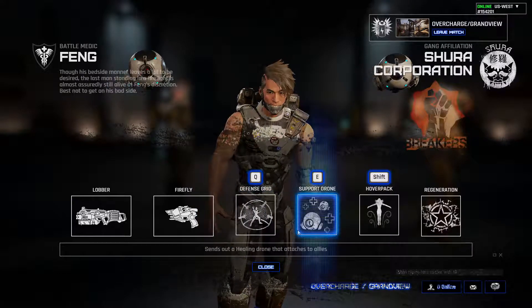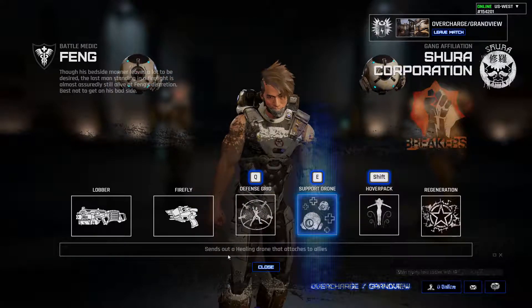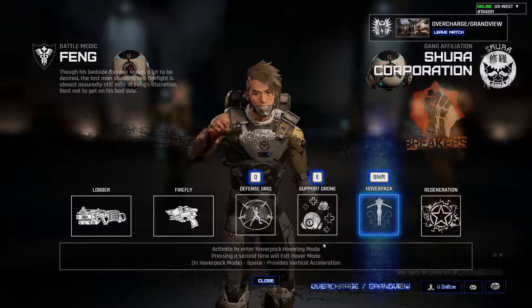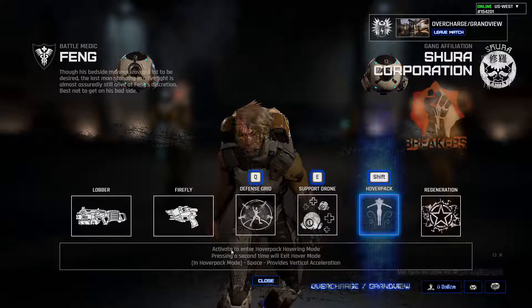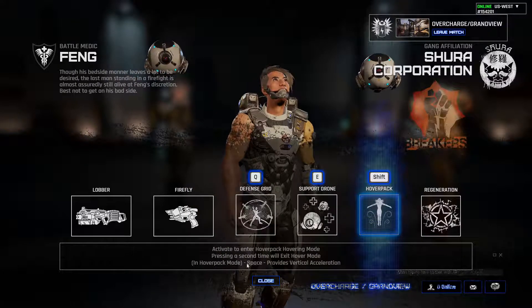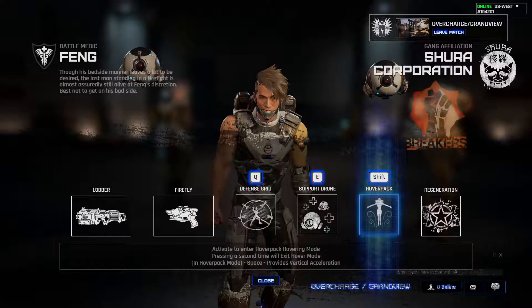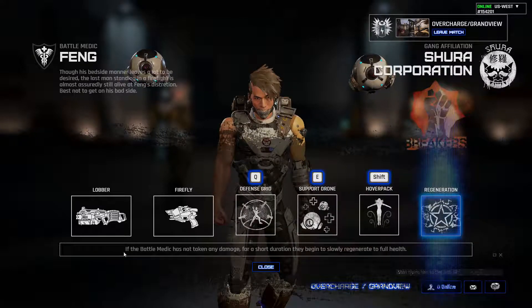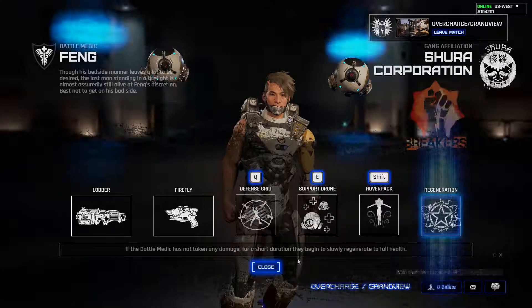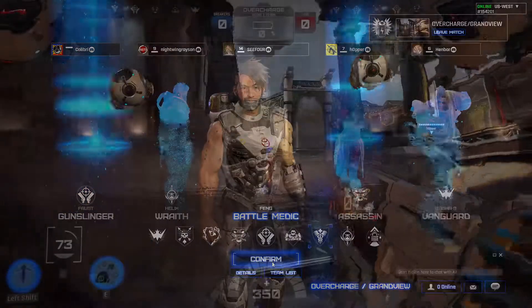The next ability is the Hover Pack, which has two ways to activate it. You can hit Shift to activate it, and hit Shift again to deactivate it. Or you can press Space, and every time you press Space it'll go up. If you're holding Shift and press Space, it'll make you fly up into the air. The last thing is his passive ability — he regenerates health whenever he doesn't take damage for a short amount of time. That is super useful for keeping him alive.